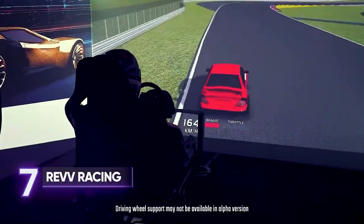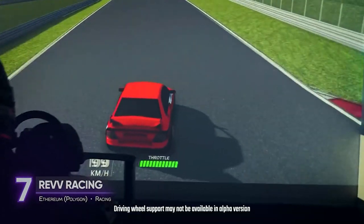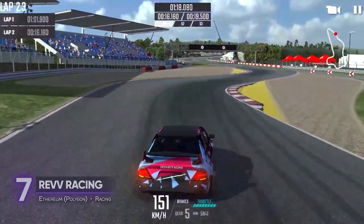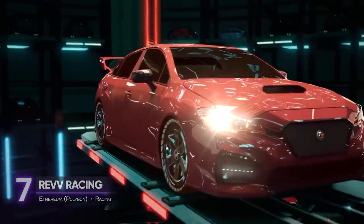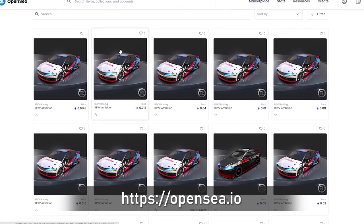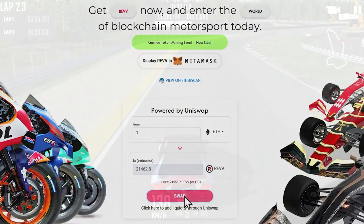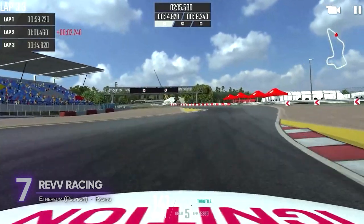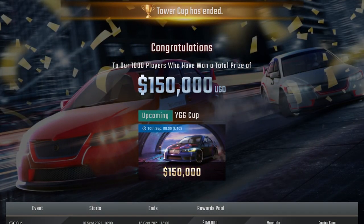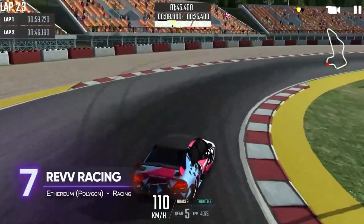7. Rev Racing. This game uses the same REV tokens as F1 Delta Time. The difference is that instead of a management game, you're actually driving the car during the race, and it's also far cheaper to start with. The only NFT you'll need is your own race car, which you can buy on OpenSea. To cover transaction and entry fees, you'll need some MATIC and REV tokens. Their newest event has a prize pool of $150,000 worth of tokens. Rev Racing's alpha version is now playable on most modern browsers.